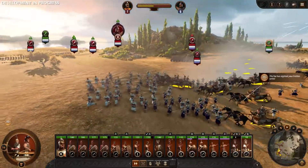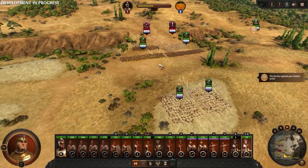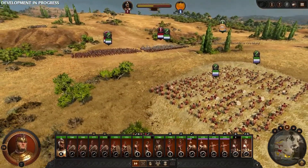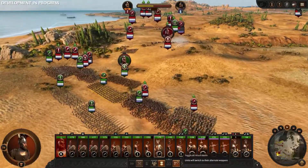Our heavy chariots have wrapped around and punched through to completely wipe out the lightweight archer units. Our right flank is managing to prevent any attacks our enemy Hector had planned, with the Light Swordsmen holding them in place and our Agenian runners using their missile weapon to provide ranged support. Hector's forces are now attacking our front line, including the mighty Minotaur.